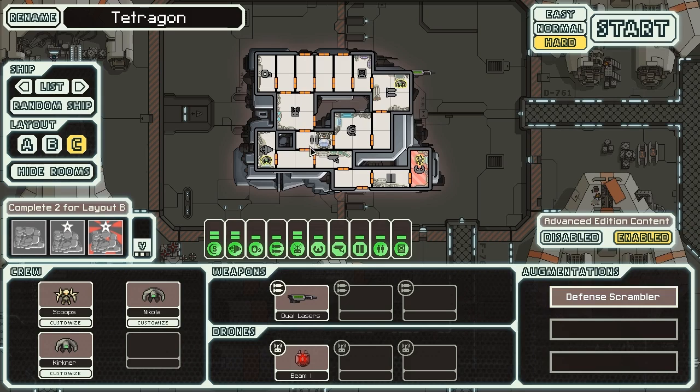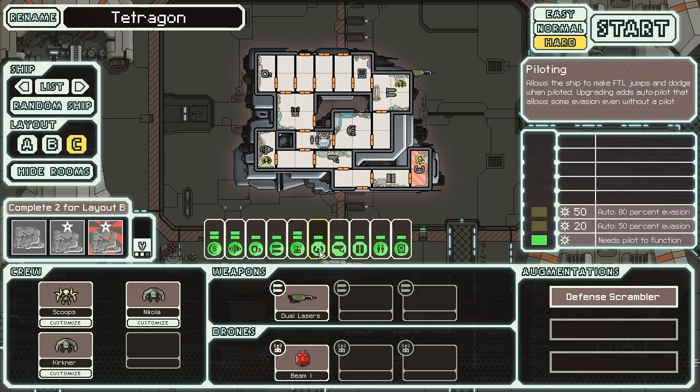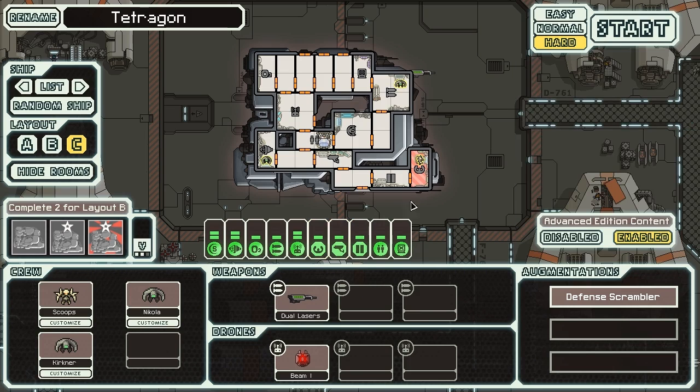Like all Type Cs, it starts with a Clone Bay instead of a Med Bay, and has some interesting features: pretty good airlock coverage with airlocks here, here, and three up top. It's got six rooms in a row that are all one-by-twos standing side by side, which is kind of strange. Overall it's pretty solid, with a good collection of starting systems — doors, radar, piloting, oxygen — and decent levels of shields and engines to get started with.